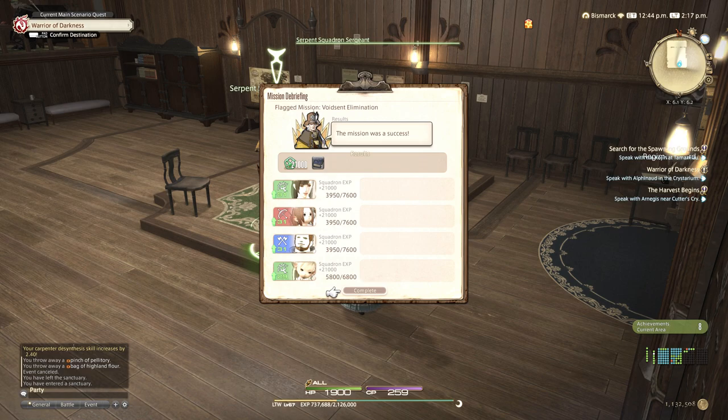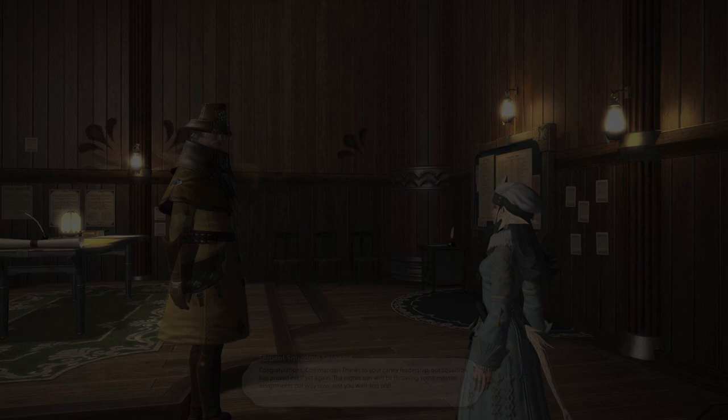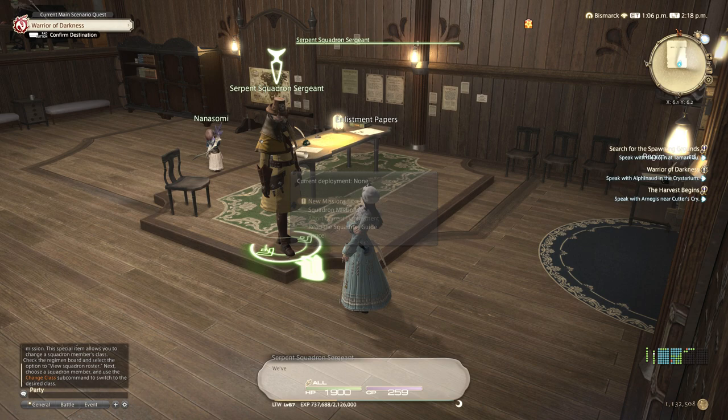By the time we did the level 20 mission we're level 31 now. These books here - there are blue, red, and green ones - change your squadron's class. For example the defense book changes your squadron's class to a tank class, which changes their stats. This would have been helpful before the level 20 mission. You can also buy these books with grand company seals if you want to change your squadron's classes.